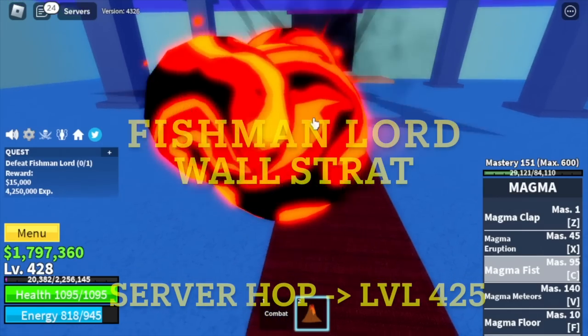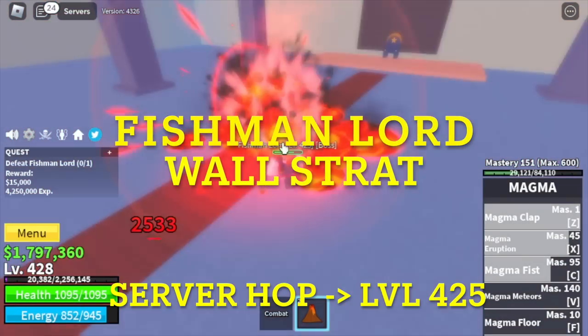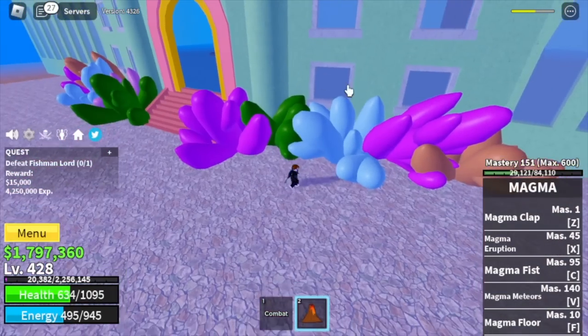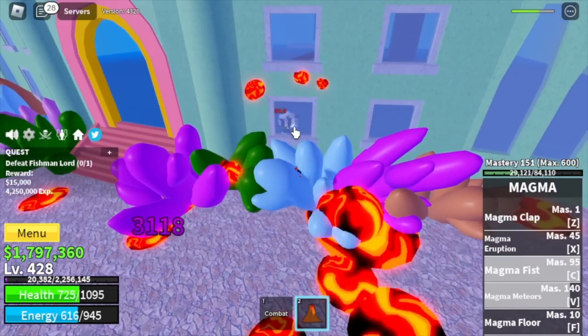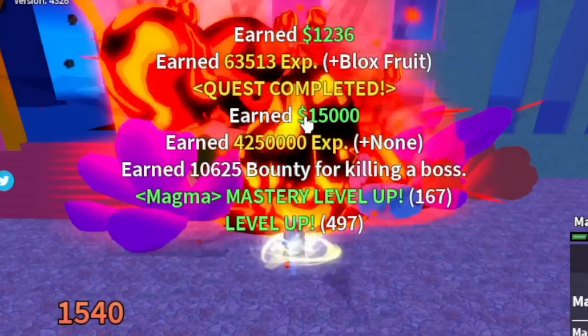Next island is the Underwater City. Our only target is the Fishman Lord. We're gonna do server hop here with the wall strat. First, you need to lure him — go here on the wall and use your skills to defeat him. That's very easy. Again, target level is 500.